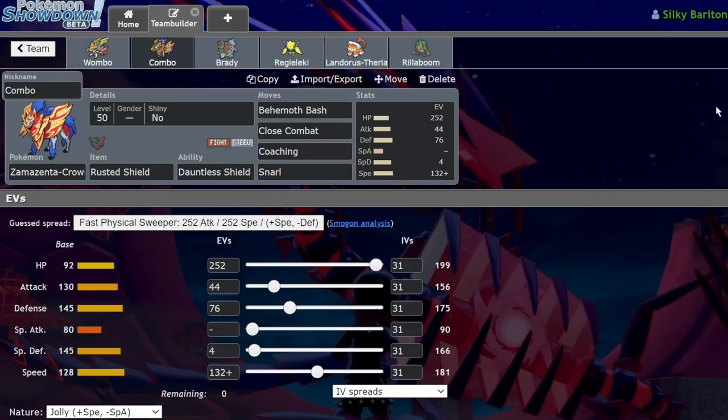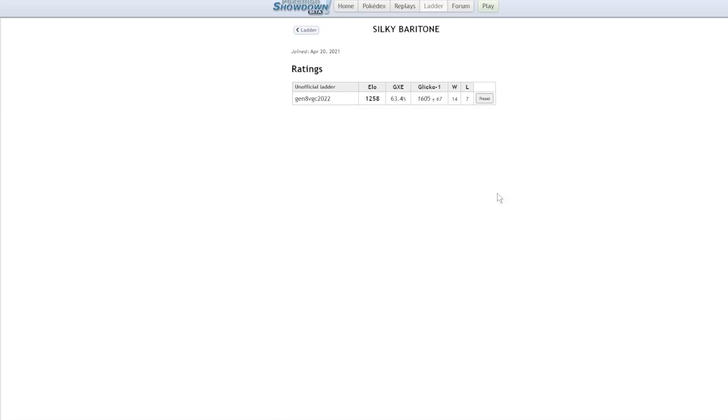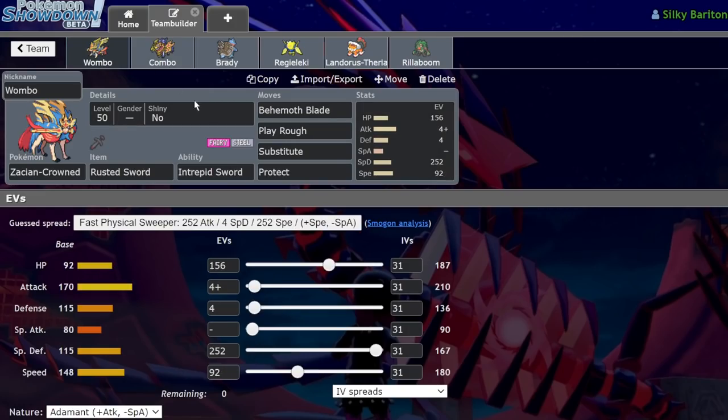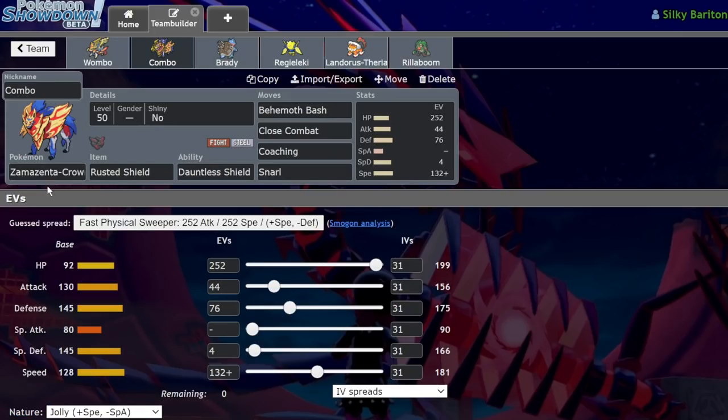This is not going to go well. That's why we're on the Silky Baritone alt, despite most of my teams doing okay on this one — that's like my good luck alt. But we're using the Wombo Combo. We have a specially defensive Zamazenta: 156 HP, 4 Attack with Inanimate nature, 4 Defense, 252 Special Defense, and 92 Speed — that's enough to outspeed the Genies with 180.